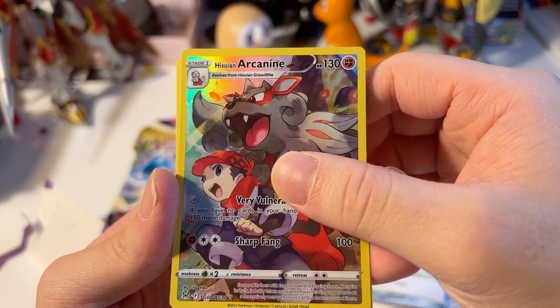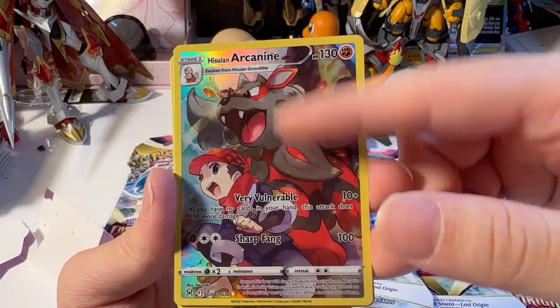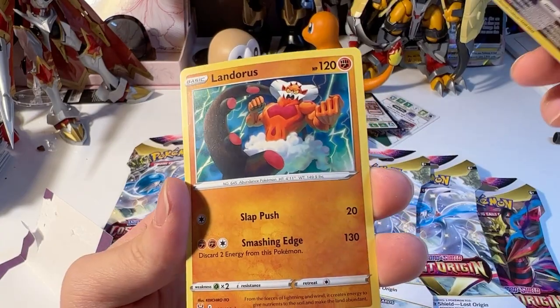Hezu and Arcanine, Trainer Gallery. This is no texture — very smooth. And in the Holo Landoris.